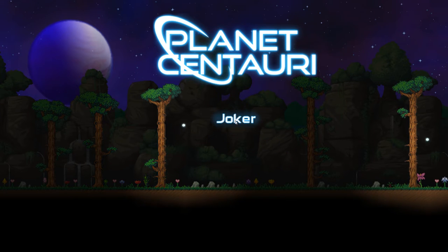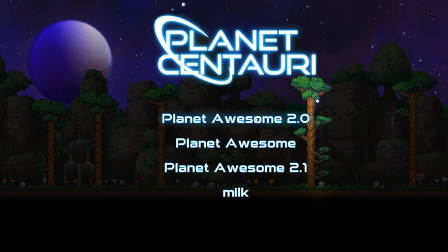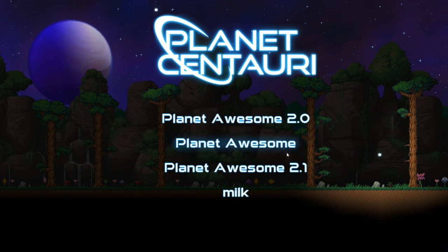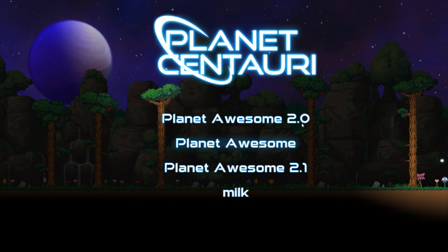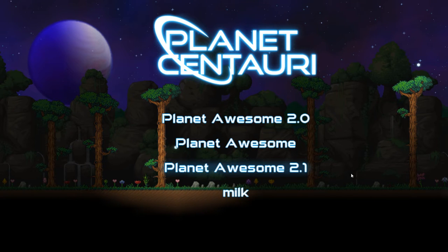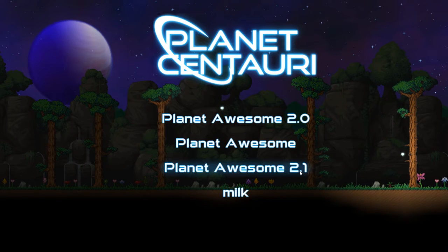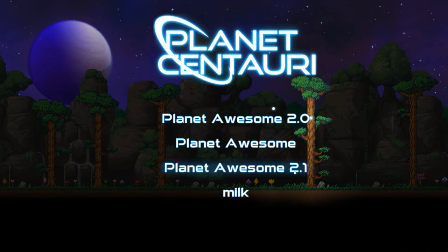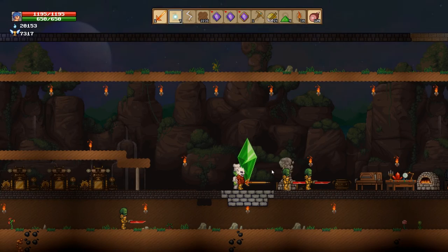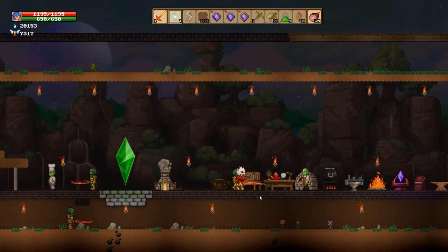I'm doing this in a particular way — we're starting at the beginning because I want to show you a couple things. This was a world that broke; they put out the fix a while back. This is where we've been, and you'll see I have this one called 'milk' because I always go to another world randomly, generate a brand new world, and go there to get a whole bunch of milk so I can get all the foods.